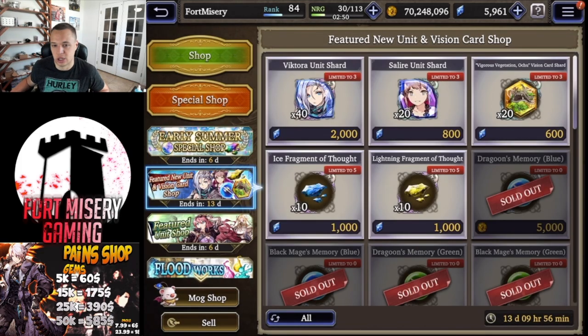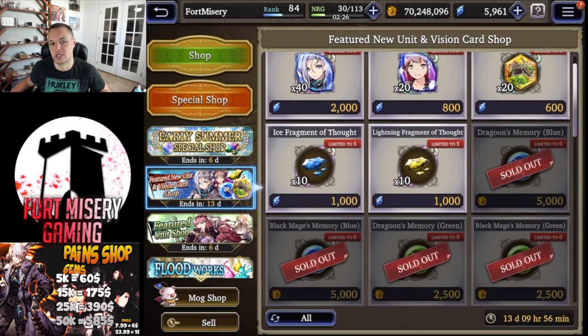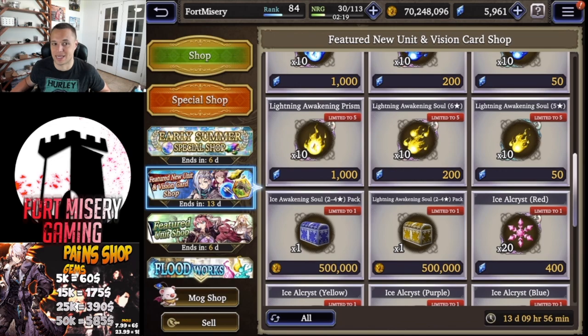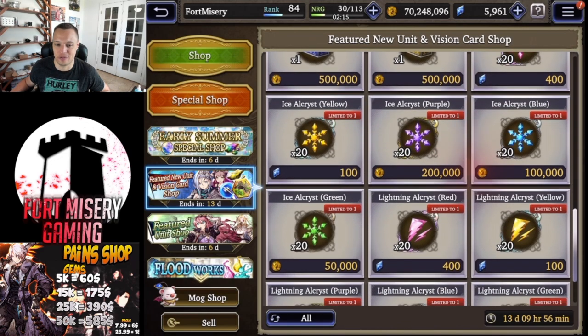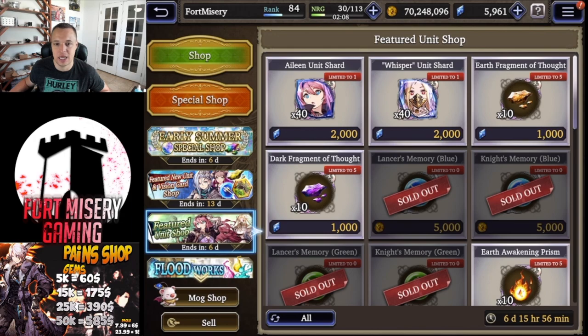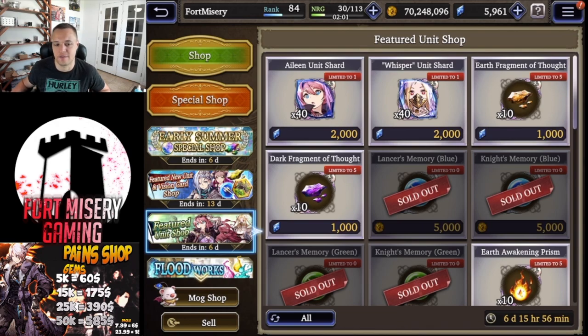In the shard shop, if you're planning on investing in Salary and have an extra 2,400 viz, you may want to pick up 60 shards for her. Personally, I don't have the viz to spare right now, but I'll see where I'm at before this leaves in two weeks. I've been having to invest pretty hard since Lucia. Eileen and Whisper are also in rate-up this week, and you can get 40 shards of each.